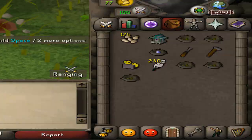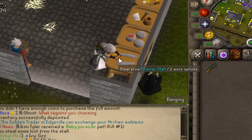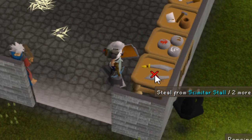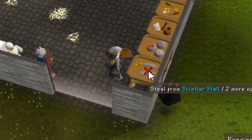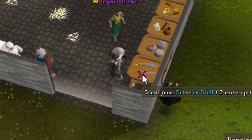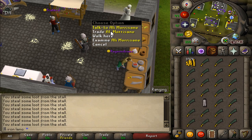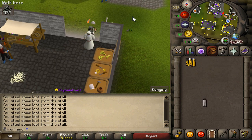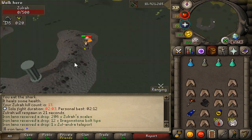Back at the thieving stalls at the home area — we're down bad. Need a full inventory to get cash: 300k for 200 blood runes. I'm literally out of cash again, but we're getting closer to the 99 thieving grind. We got level 98 out of the way — that is beautiful. Let's sell these scimitars, buy the blood runes, and get deep into the Zora grind.